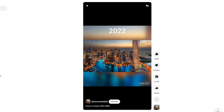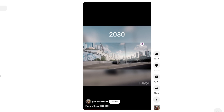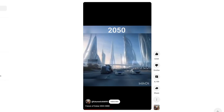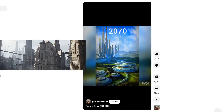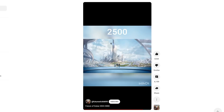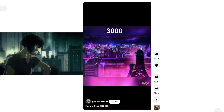Here's a YouTube short with the future of Dubai. 2025: Dubai becomes China. 2030: Dubai becomes Panem. 2040: Dubai becomes green and is no longer a desert somehow. 2050: Minority Report. 2060: Dubai becomes Coruscant. 2500: it becomes Tomorrowland. 3000: it becomes Cyberpunk land.